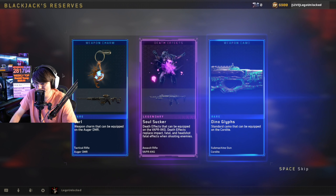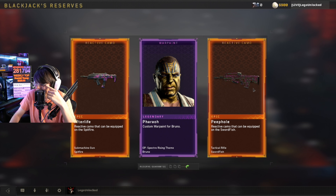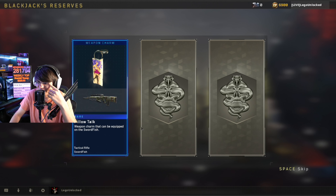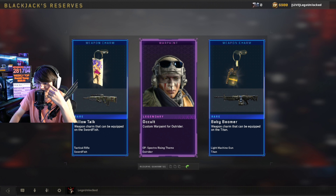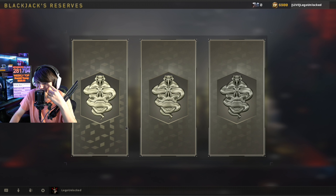We got a weapon charm for this weapon only. The death effects are kind of sick — we see a lot of these in COD Mobile and we haven't really seen insane death effects like this since Black Ops 4. No bonus weapons. We got custom war paint for Bruno, which is actually kind of cool — probably never gonna use it. Come on, no bonus weapon. Are you freaking kidding me, a body pillow charm?